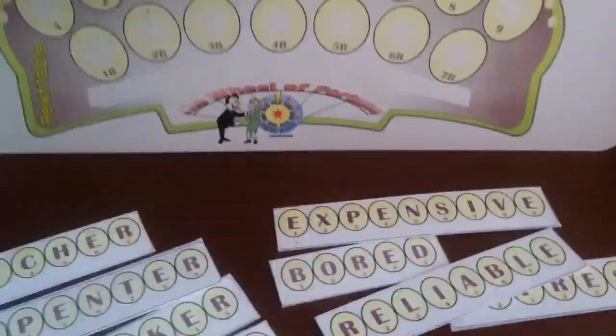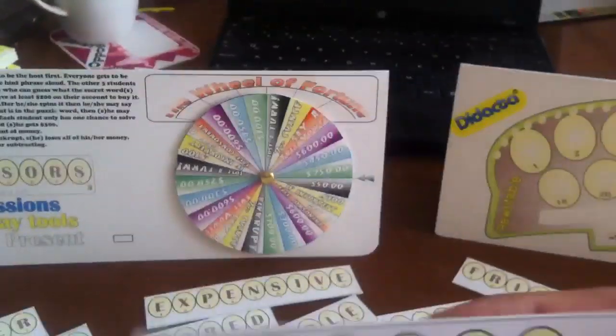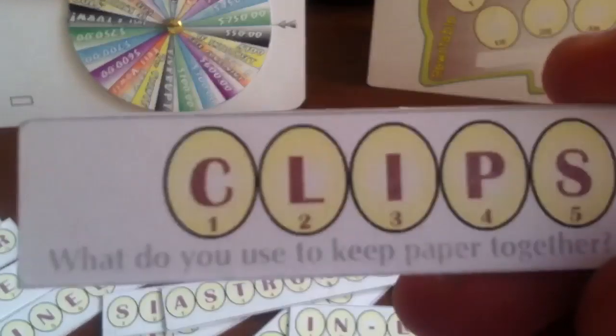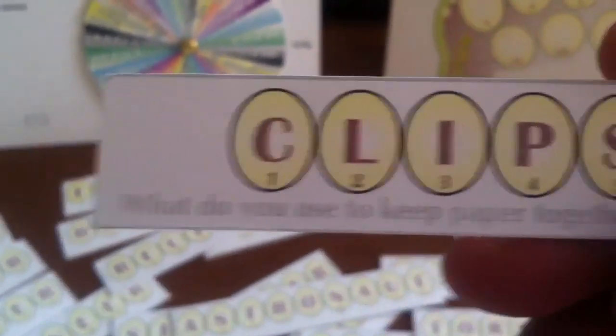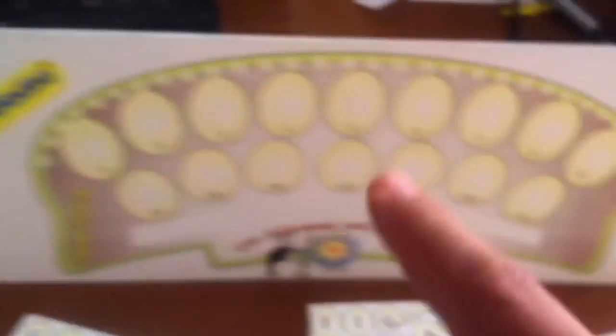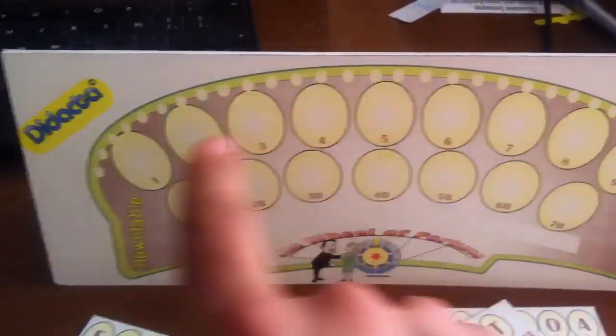How do you play the game? On the back, you have this little wheel and the instructions, of course. Let's say I'm the host right now and I have three players around me. I'm going to read them the clue — it says: what do you use to keep paper together? You tell them it's a five-letter word; maybe write a blank so they know all the letters.